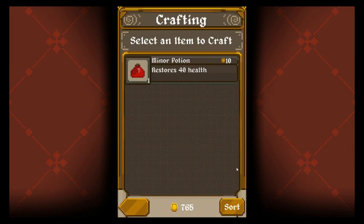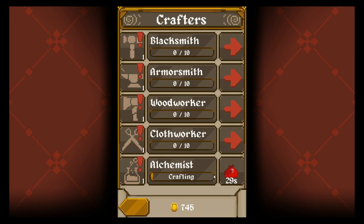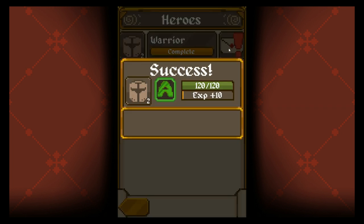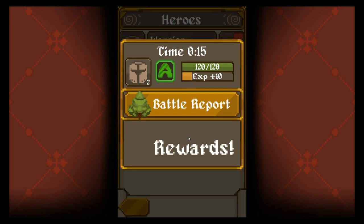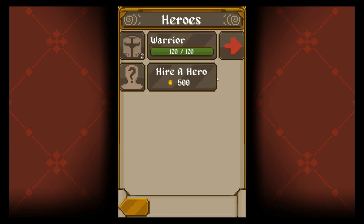Craft. We'll go ahead and craft that — we need some moss and some ash root. Looks like we can craft two. That's going to take 30 seconds. Our hero should be done. We earn some rewards, and these are the materials we just used to craft those alchemy potions.